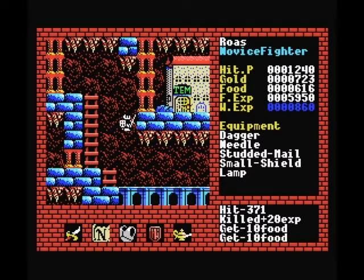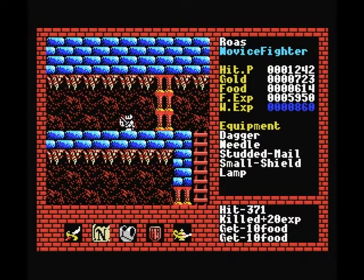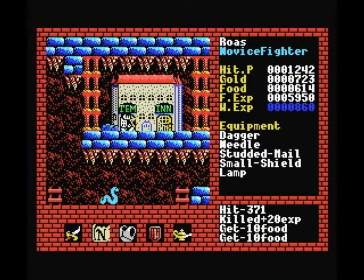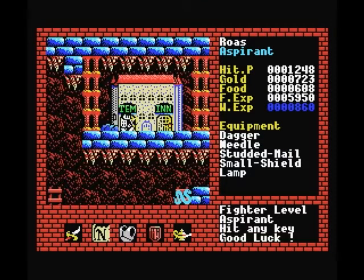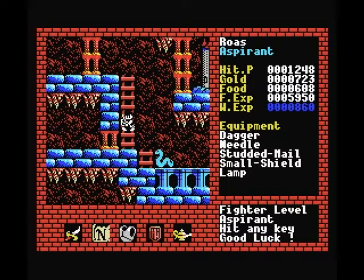To get to this temple you just have to jump this little gap — it's a little bit tricky at first, you have to time it right, but it's not that hard. As soon as you get into the temple, just by pressing the space bar like everywhere else, the priest will give you a new level if you have enough experience. And we are now Fighter Level 2, and the title we get is Aspirant.